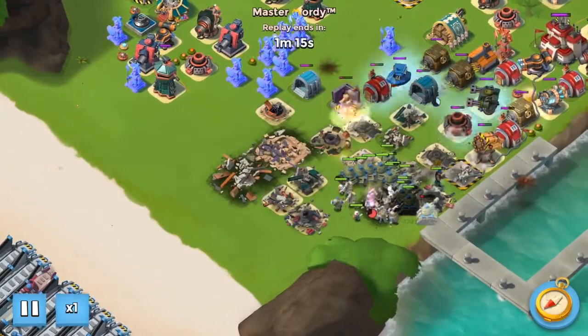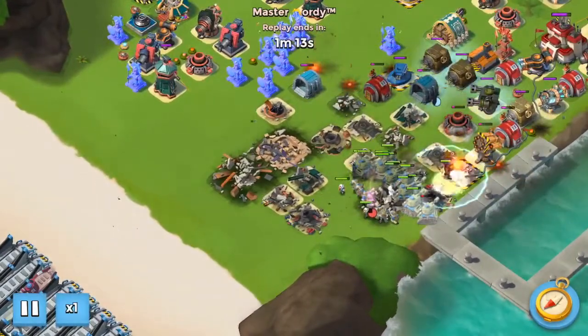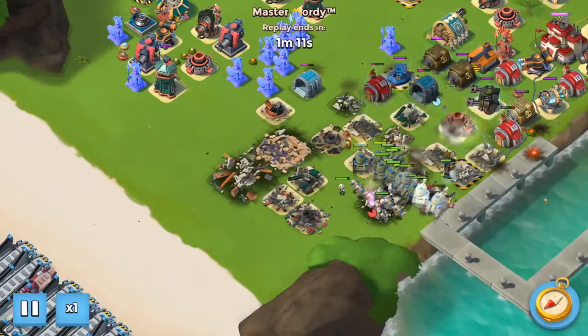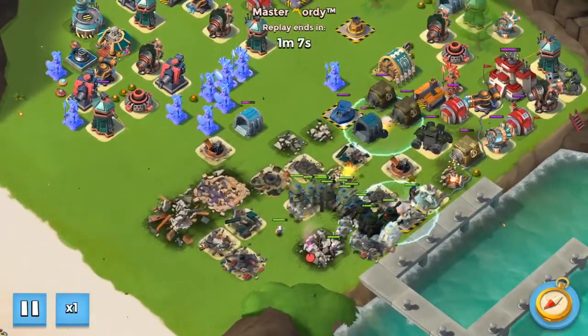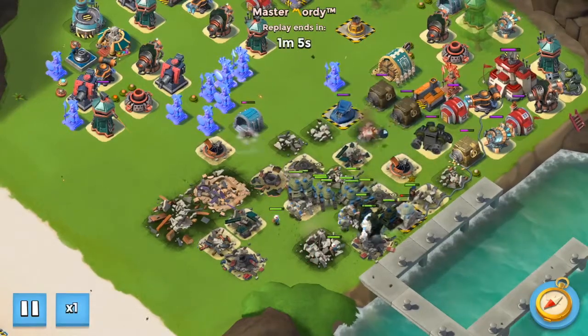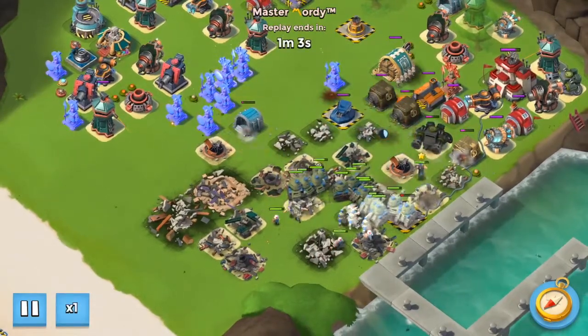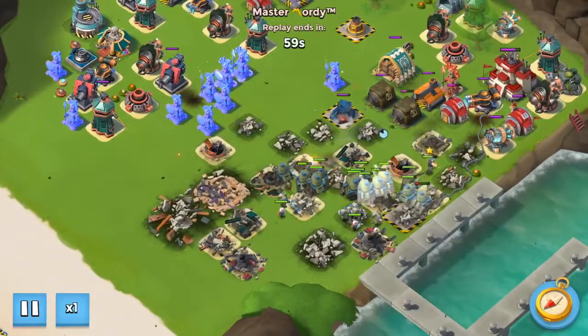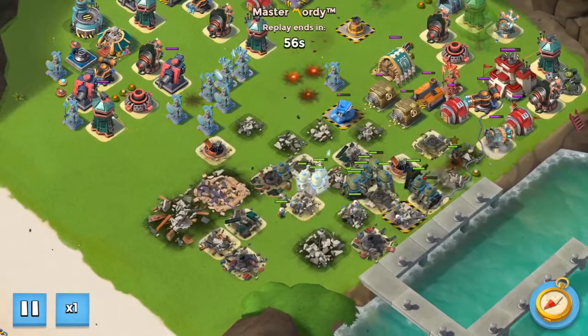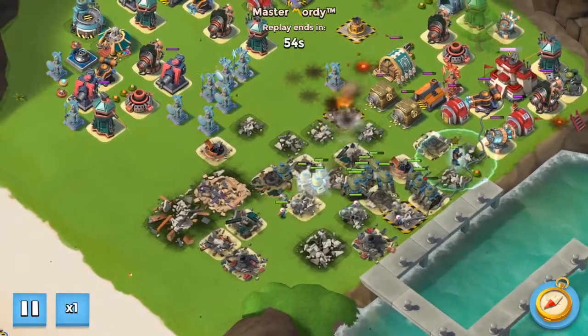Now Bullet goes right in front where we want him to take the Shock Launcher fire and any other damage we need. We go ahead and shock the Shock Blaster again since that's the only real dangerous thing to worry about. The Shock Launcher is being distracted perfectly by Bullet, and that Boom Cannon over there as well — we're in really good shape.